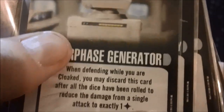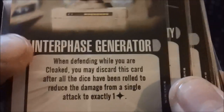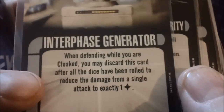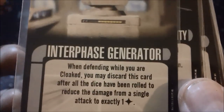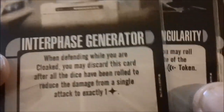The downside is that comes after the dice are rolled, so even if they rolled five hits you're still going to take one. But against ships out there with transphasic torpedoes, the Borg cutting beam doing ten dice or more, or things like Barrage of Fire where you can be facing a lot of hits — sure, I'll take one normal hit instead of twelve criticals.